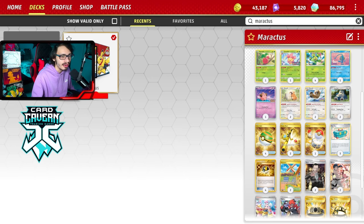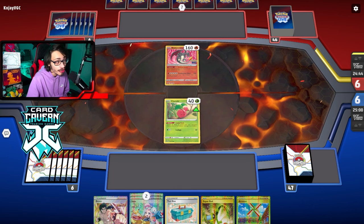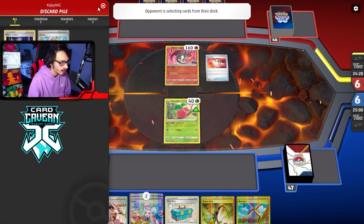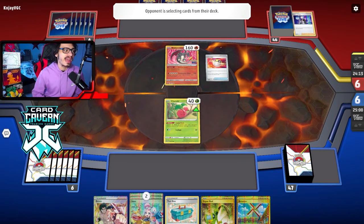Looks like we're up against Charizard because my opponent opens with a Radiant Charizard. My opening hand is fine — we have Artisan which can get us Maractus, and Iono, which is good. We also have Toolbox. There's an Ultra Ball from my opponent. It is Charizard — seeing Arvin and a Boss get discarded. It's actually pretty good they opened Radiant Charizard because they have to move it out of the active spot. If they don't have Battle VIP turn one, they can't get as many Charmanders down.